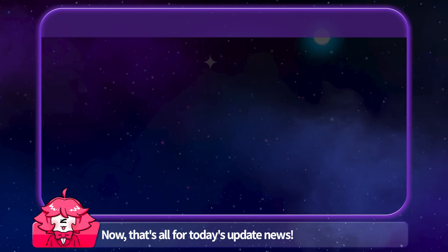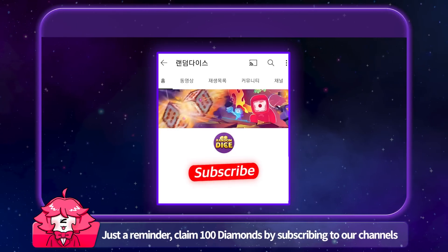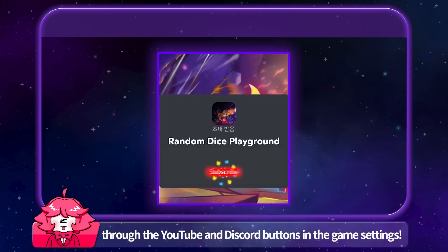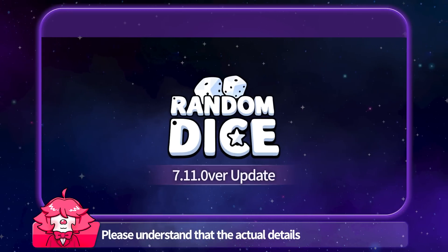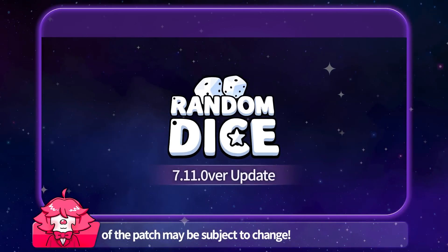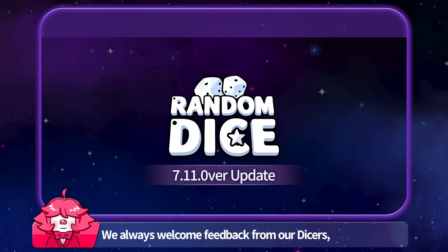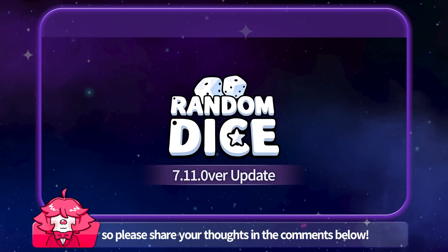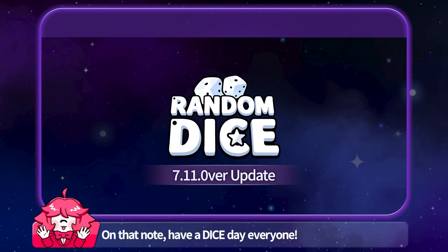That's all for today's update news. Just a reminder — claim 100 diamonds by subscribing to our channels through the YouTube and Discord buttons in the game settings. Please understand that the actual details of the patch may be subject to change. We always welcome feedback from our Dicers, so please share your thoughts in the comments below. Have a Dice Day, everyone!